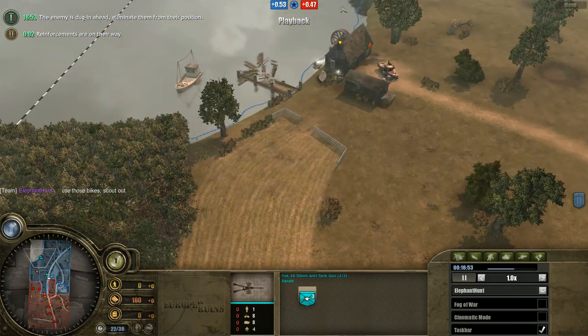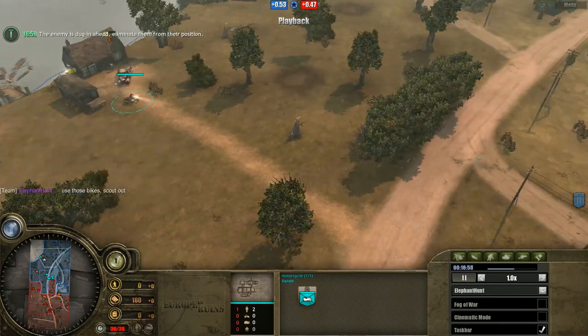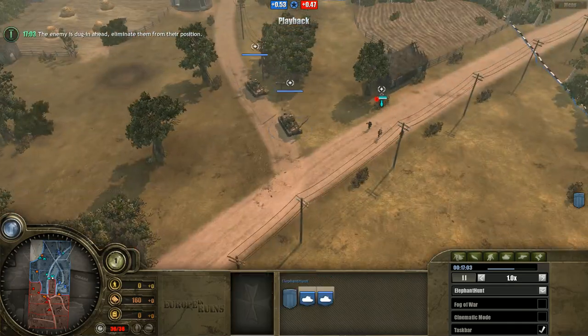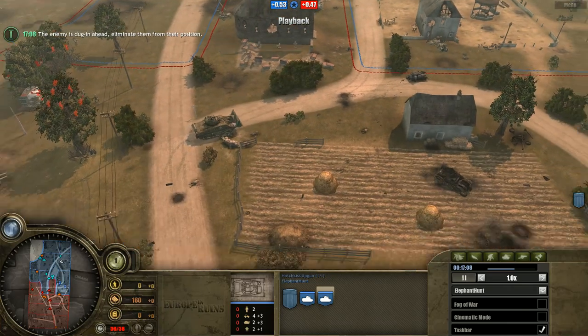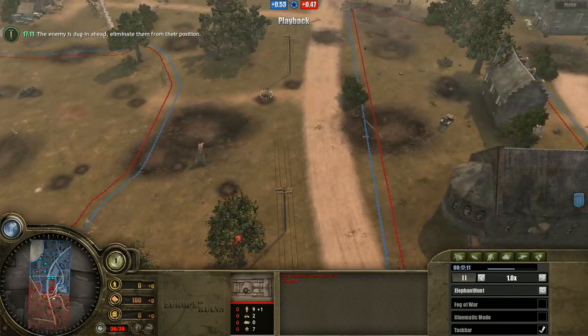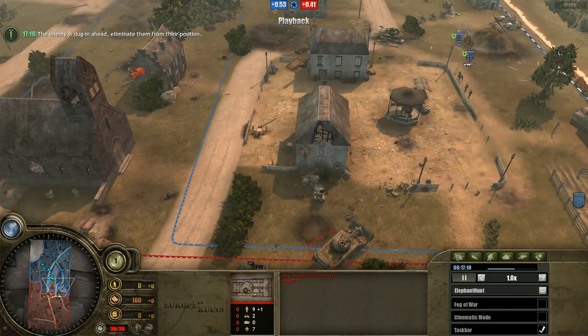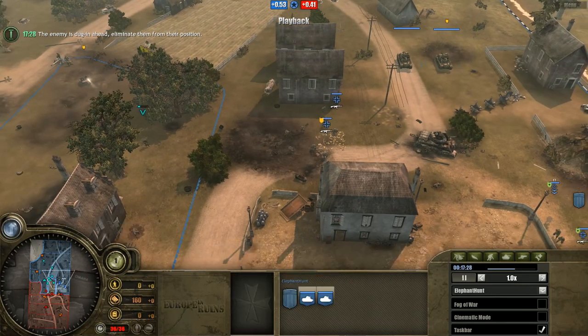Two upgunned Hotchkiss tanks are coming on field — probably to counter the Shermans. Upgunned Hotchkiss were nerfed recently but in pairs they're still decent anti-armor, even against Shermans, which will probably lose to them though they'll do significant damage in return before the Hotchkiss are killed off.